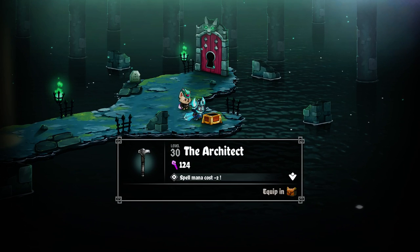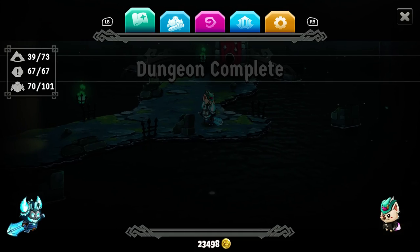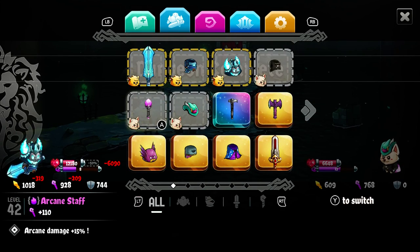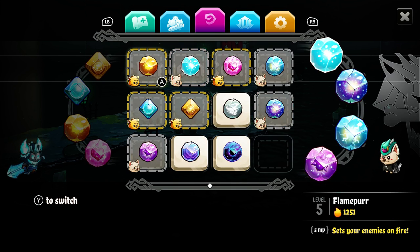The Architect. Spell mana cost minus two. Just has boatloads of magic attack. Actually only 14 more magic attack than a level 42 arcane staff, although it itself is level 30. That's a serious discount on Freeze Paw — can cast almost twice as many of them.